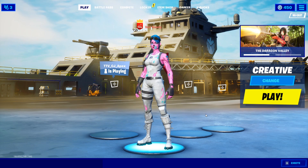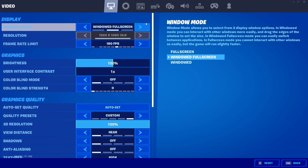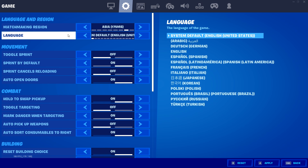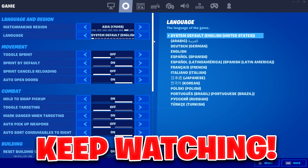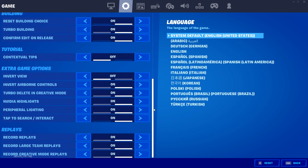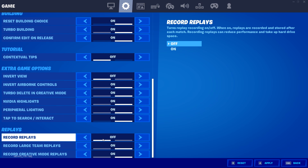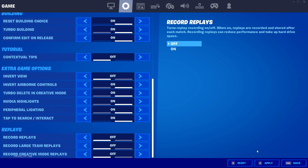Okay, so the next thing that we want to do is head over to the three bars in the top right and then click on settings. We want to go to game, and under language and region, make sure your region is actually set to Asia. It doesn't matter what the number is next to it — it might be different for you — but make sure you are in Asia, and obviously your language doesn't matter. Keep it at what it's at and then click apply. Now scroll all the way down to the bottom where it shows replays, and make sure you have all turned off. So go ahead and turn off record replays, large team replays, and creative mode replays. Once you have done that, click apply once again.